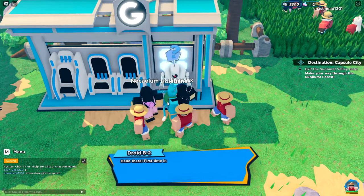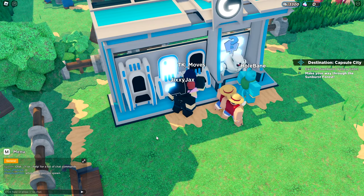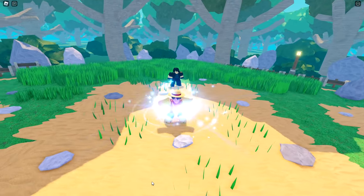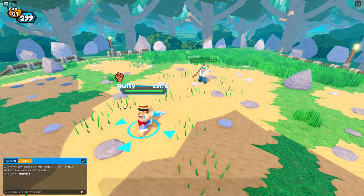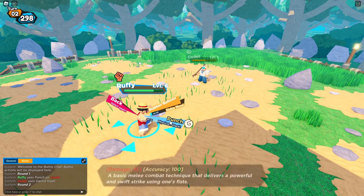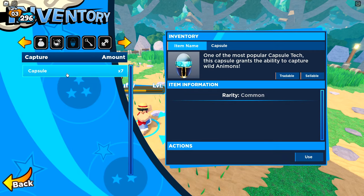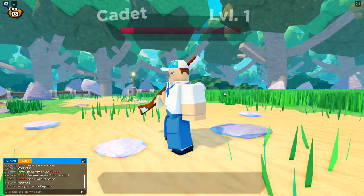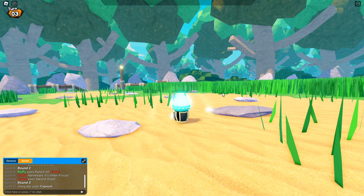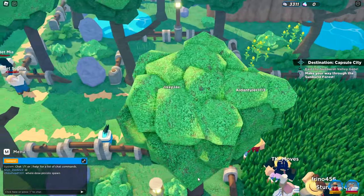There's a grave — that's sad. And they have a heal station all the way out here — nice. Let's heal because Luffy took damage. Our first real enemy is a cadet — I'm gonna try to capture it if I don't one-shot it. Let's punch for a lot of damage, then punch one more time. Let's try the capsule to capture the enemy character. We got a neutral — not too bad. Added to the squad!